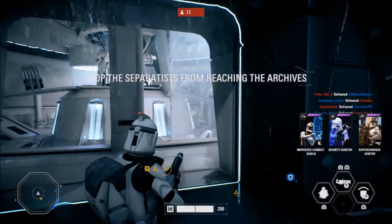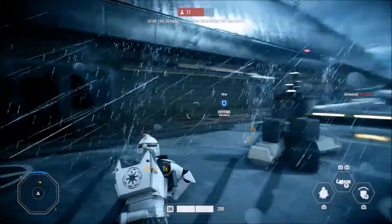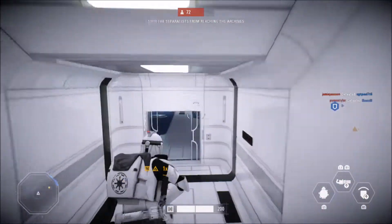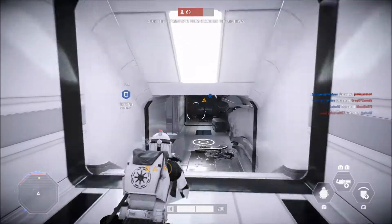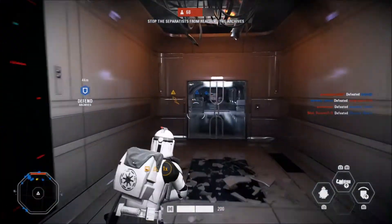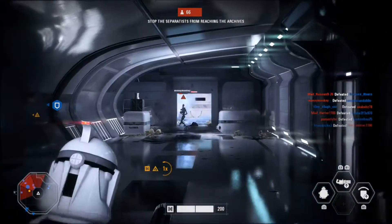I've seen plenty of streamers have around 10,000 crafting parts, so they can get almost anything they want to epic. It takes around 650 crafting parts to max out one star card. I only purchased the $80 edition — I know a lot of you guys are going to be mad about that — but I did purchase it because I knew the in-game advantage it would give me.